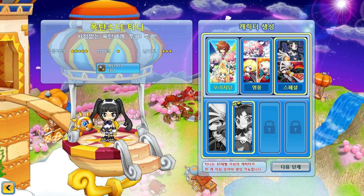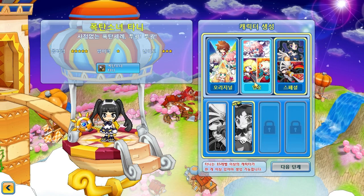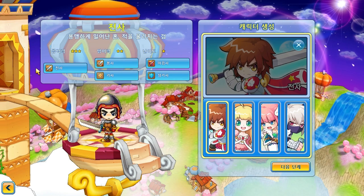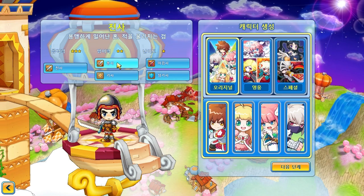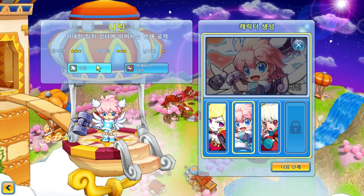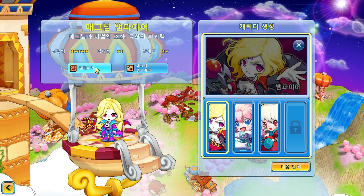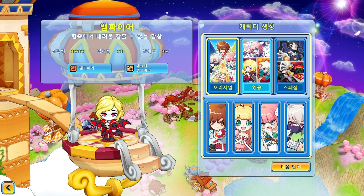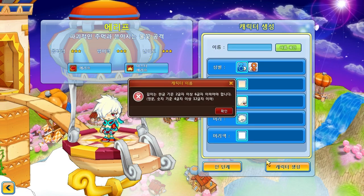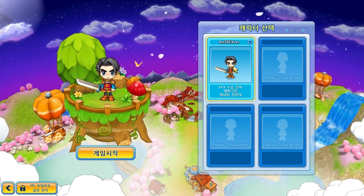This is the character creation screen and there's actually quite a lot of characters to choose from. You have three variations and each of these creates more types of classes — so there's different kinds of knights, different types of priests and wizards, and so on. There's quite a lot of variety. I've already created one — I'm going to start with the guy I made a few minutes ago: Mr. AntioRxOn, a level one knight.